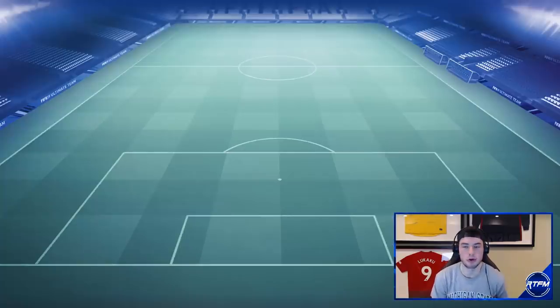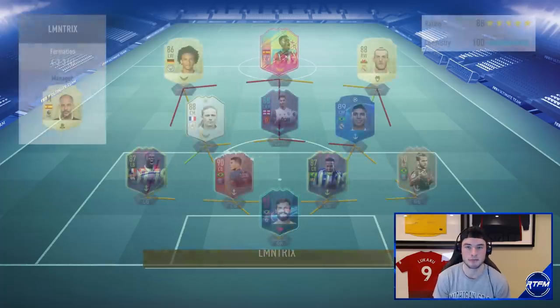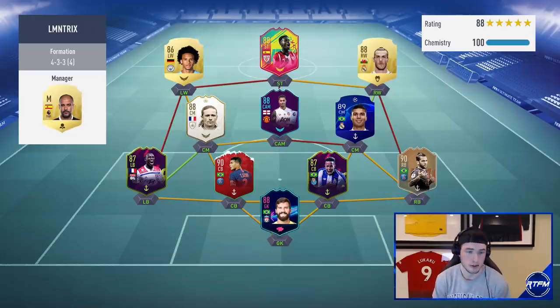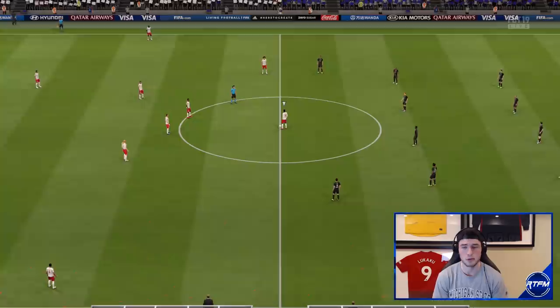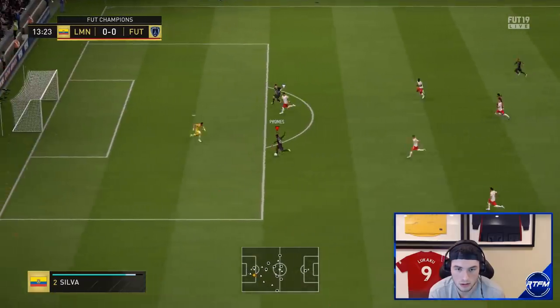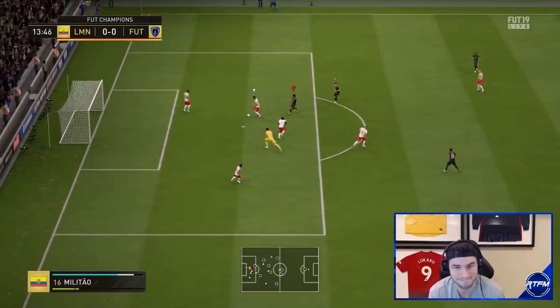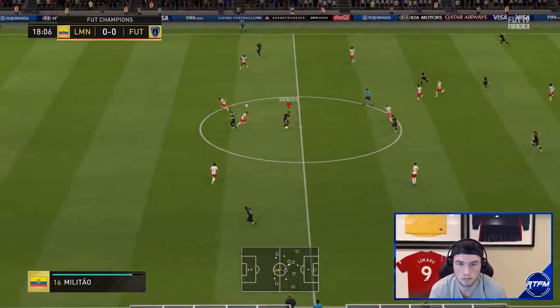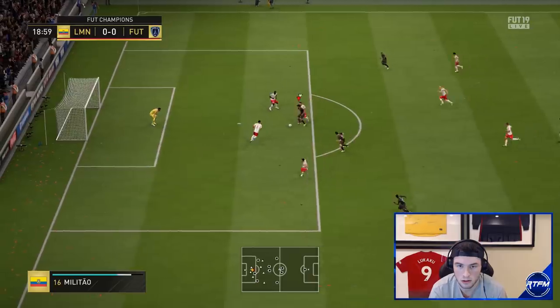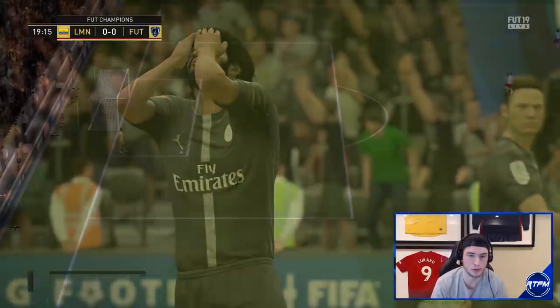Alright guys, our first opponent is playing a 4-3-3 with Petite, Rashford, Bale, Casemiro, and a very strong defense — Mendy, Thiago Silva, Militao, Alisson. He's also got Yaki Williams up top with 100 chemistry. His backline is very good and his front players are lethal. Early on, Mbappe gets on a counter attack but I spot the pass and cut it out — though Socrates then misses with his five-star weak foot, which is not a great sign.